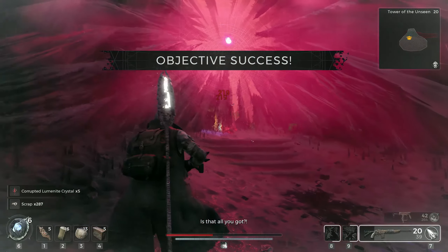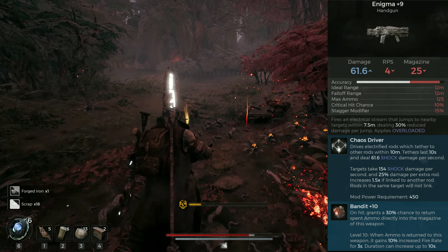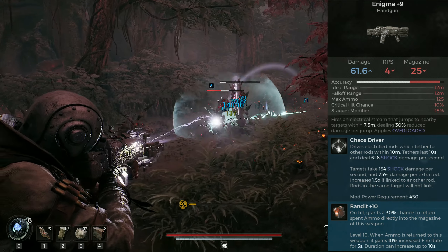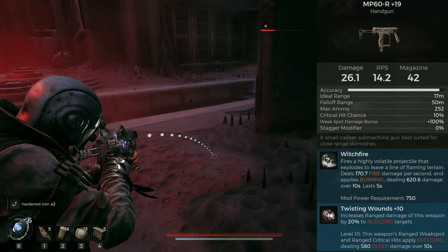The handgun I use on Apocalypse is still the Enigma, which is even after the nerf the best group clearing gun in my opinion. This setup also buffs the Enigma's damage by quite a bit. On Nightmare I prefer the MP60 with the Witchfire mod, which hits hard, has two charges and refills quickly.